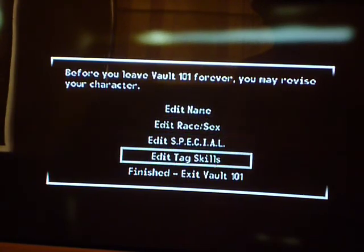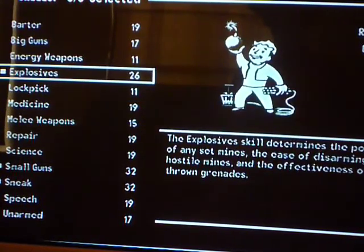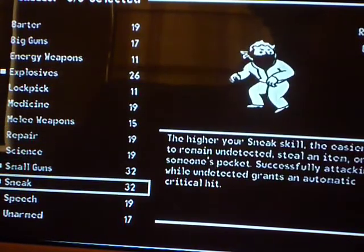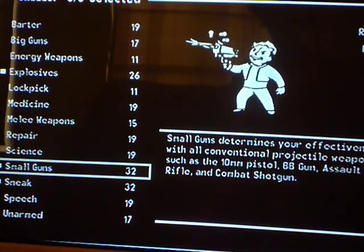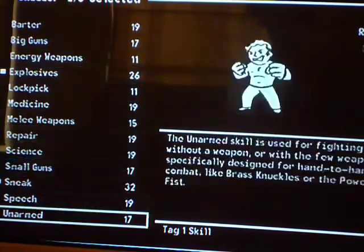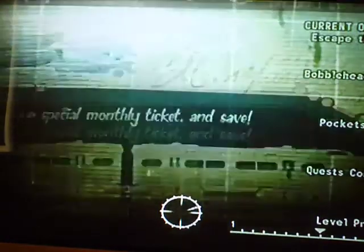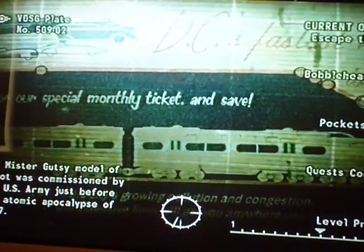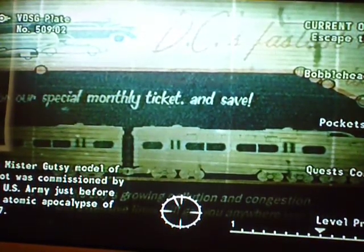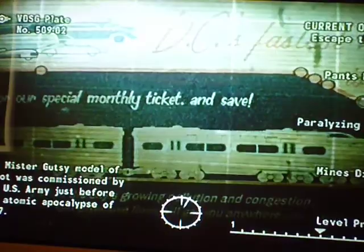I've got special tag skills. Based on my advice, you're going to want to keep explosives as a tag skill — I'm going to put it in small guns, and then I'm going to put it in speech. So you'll want to change it so you've got your tag skills as speech, explosives, and sneak. I'll tell you why they'll come in very handy a bit later.